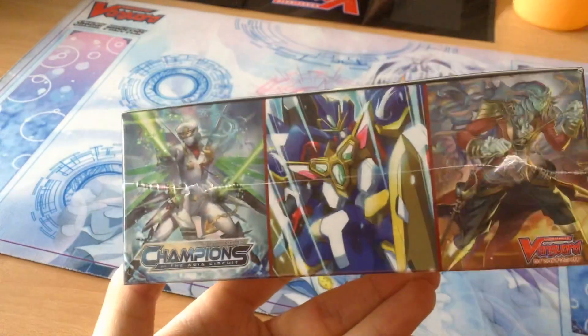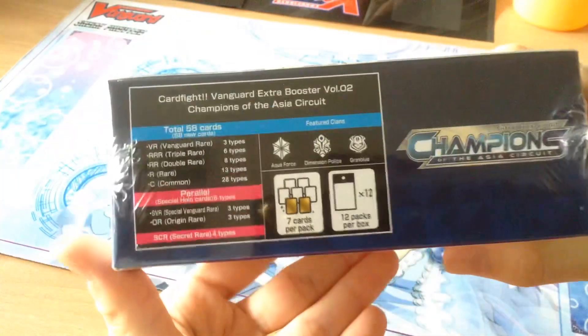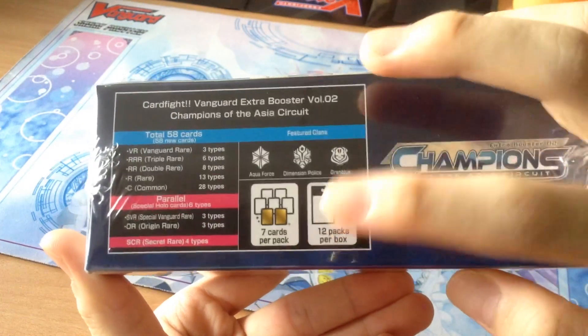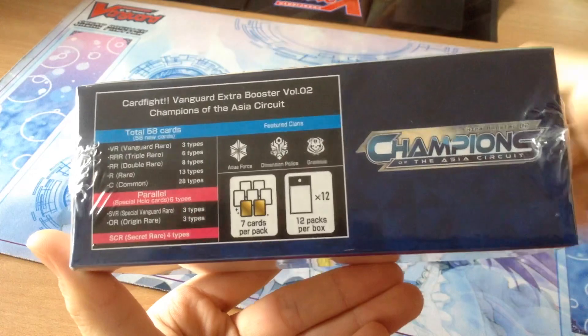And that's Tidal Assault, which is the triple rare. At the side it tells you what we'll be getting — the featured clans, 12 packs per box, 7 cards per pack. So let's start opening.